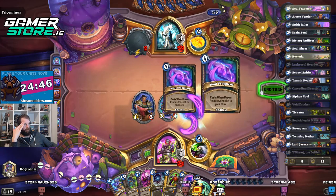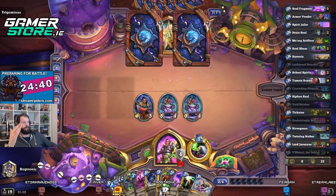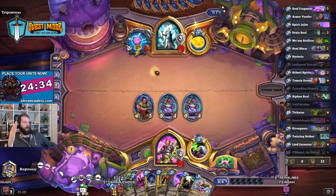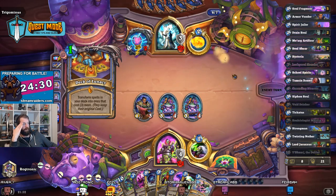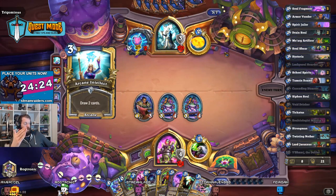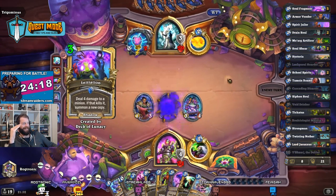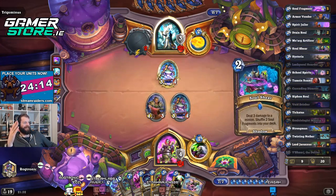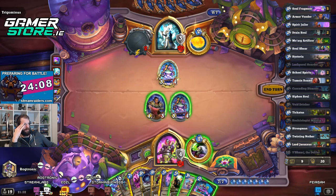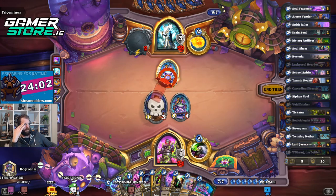Lucky Soul Hoarder is going to be sick here — two of them actually. Oh man, if we get Jaraxxus and he has no major board presence, we are winning this game — I'm calling it right now. This is how you — oh, well that's out the window. What's the bet he gets Skull of Gul'dan and it's Outcast? That's the way this deck works — the best thing that happens is always the thing that happens.